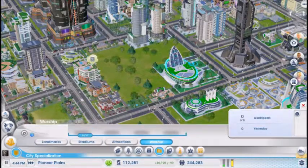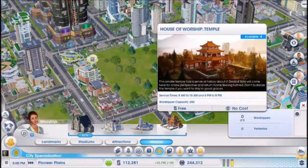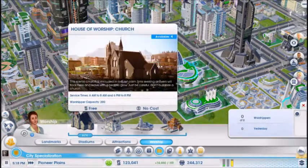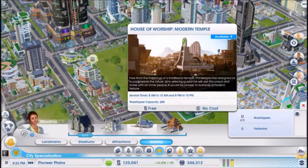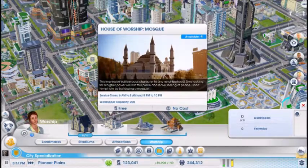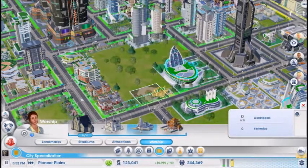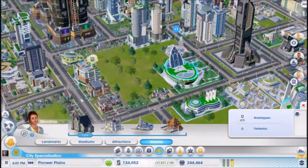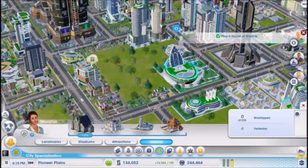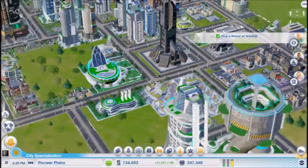What do we want to put in — a modern temple, just a temple, a mosque, or a church? Which one has the highest capacity? They're probably all equal — yes, they're all equal. I like this one, I think it's the coolest looking. Let's go right there. So I got that taken care of. You must only be able to place four of those, which is fine. Now hiring 160 medium wealth — with a population of 257,000 I don't see that being any kind of a problem.